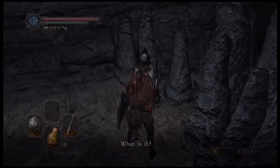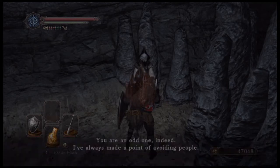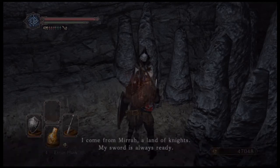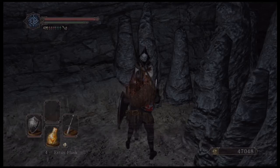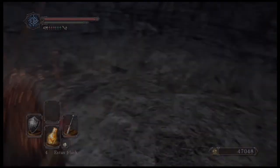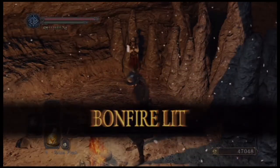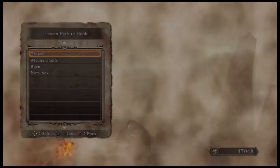We've got Lucatiel here. You just want to talk to Lucatiel until her dialogue is done. Once you rest at the bonfire, Lucatiel will disappear.